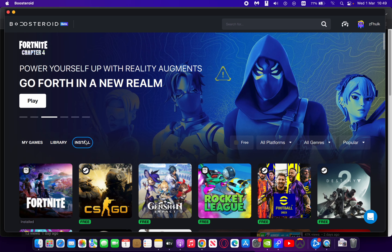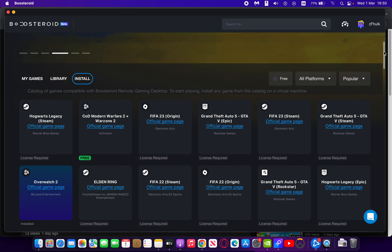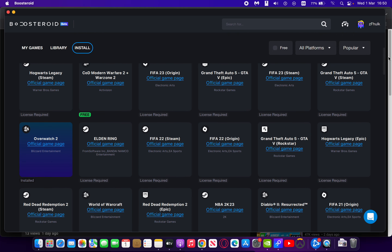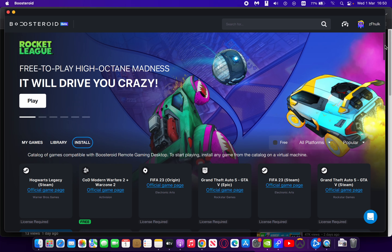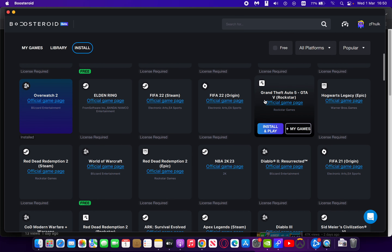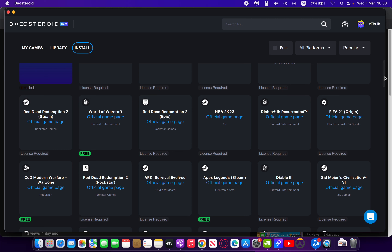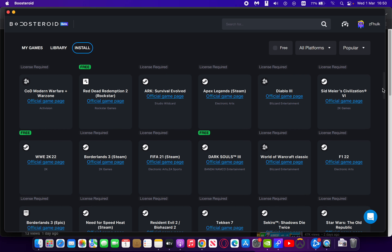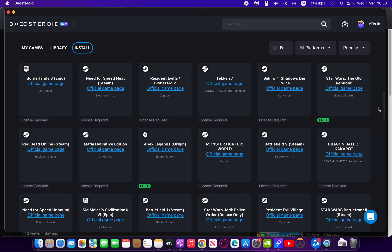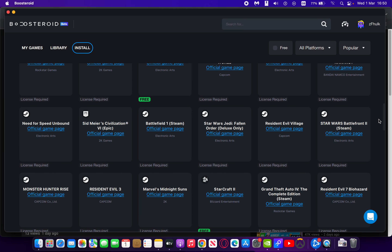I can very much recommend Boosteroid — I've been using it for the past month and I've really enjoyed playing Overwatch 2, which is my main game. But you can also play Elden Ring and many other popular games in the install section, where you install them onto the virtual machine. You have GTA 5, Red Dead Redemption 2, Borderlands 3, and all of these incredibly popular titles.